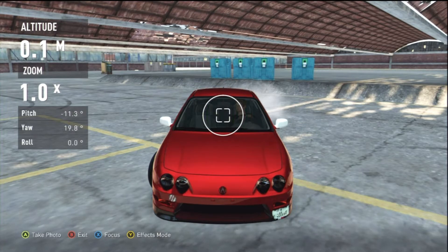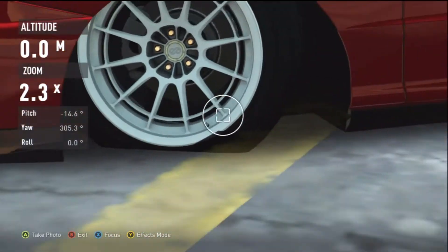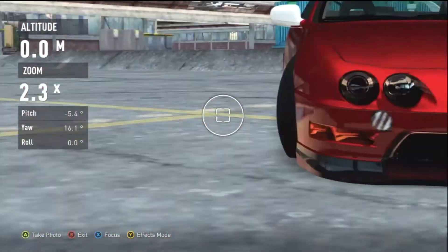The faster you go and the harder you turn, the lower your car will get. Look — it's scraping, it's scraping. The wheels are in the arches.